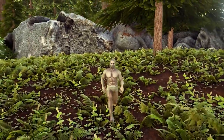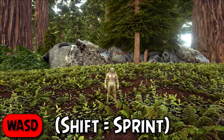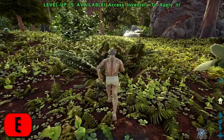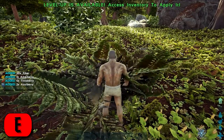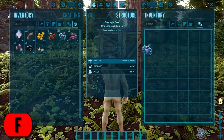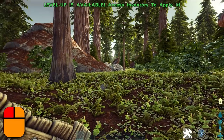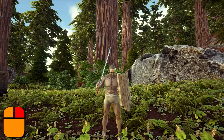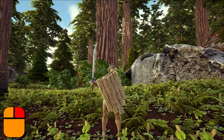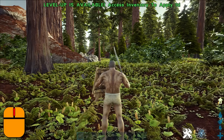For the most part, Ark follows many of the basic controls that other games use. Movement is standard WASD, Spacebar is jump, C is crouch, X is prone, E is used to interact with the environment and objects, and F can be used to access inventories of objects or tamed creatures. The left mouse button engages the primary action of whatever you're carrying, like swinging a sword or shooting a gun. The right mouse button engages the secondary action, like blocking with a shield or aiming down the sights. The middle mouse button can be scrolled to switch between first person and third person mode.